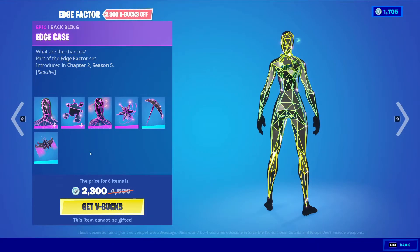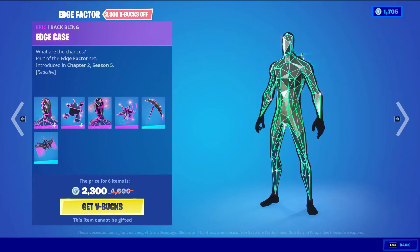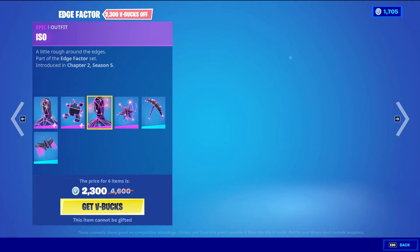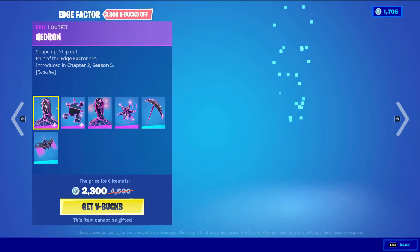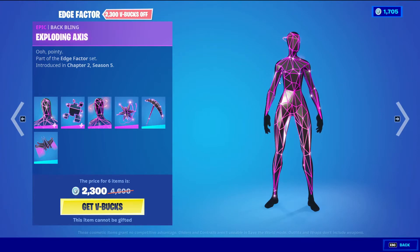The Edge Factor bundle comes with Hedron with the back bling Edge Case — an epic skin for 1500 v-bucks. He's reactive, though it doesn't look like the female version is reactive at all.